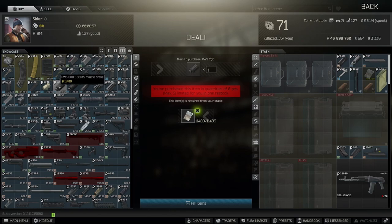Next, go to Skier level 3 and make sure you get the 5.56 PWS muzzle brake — not the 5.45. For 5.45 guns this is a good budget option, but since the A101 is 5.56, we're going to go with the 5.56. Also, right next to it is the Holosun LS321 — one of my favorite early-game tactical devices, works wonders.